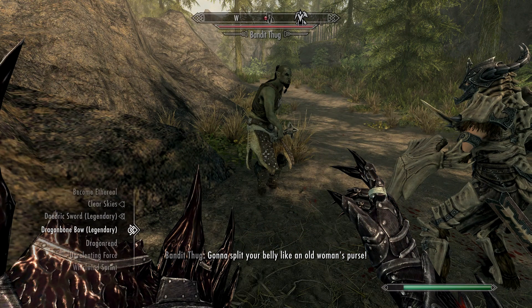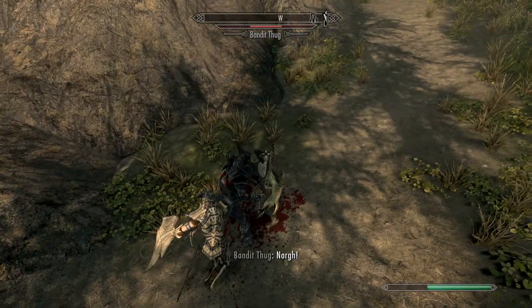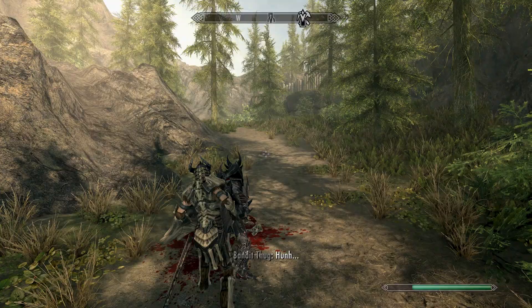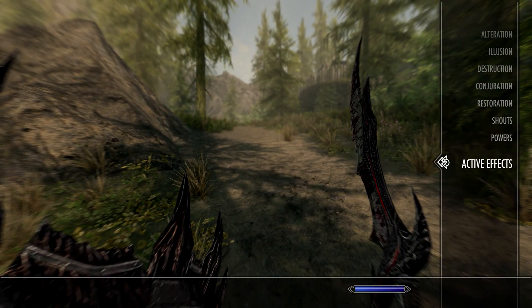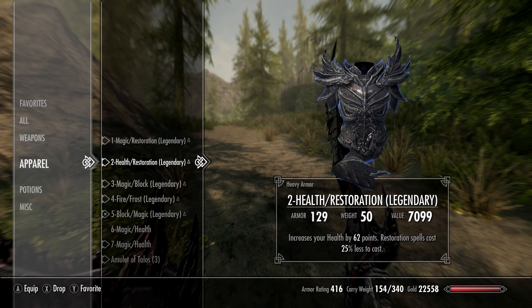I waited to make it daytime and some abandoned thug thinks he's hot. My magic defense right now: the shield gives 20% magic resistance, the boots are 37% fire and 37% frost.